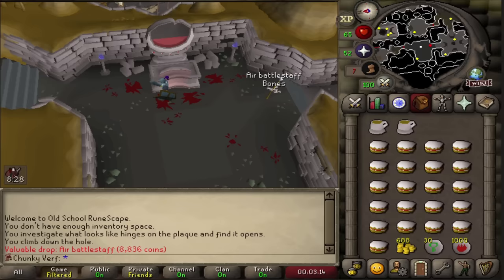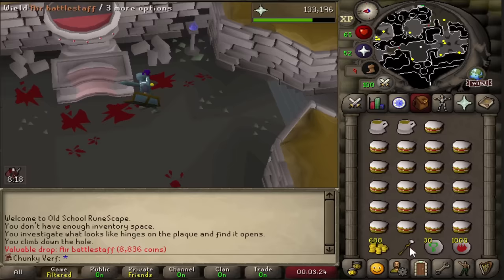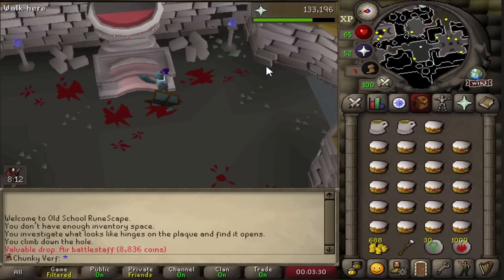Someone told me to kill some undead druids for fun but they're absolutely terrible to kill with the current setup that I have, so I'm definitely going to wait. But I did manage to spoon an air battlestaff - one in 50 and I've only killed 30. That's a very nice surprise because that's going to be my best-in-slot magic staff with unlimited air runes. Very important.